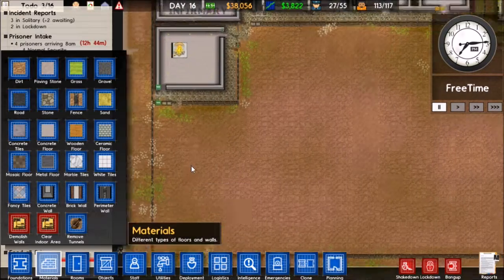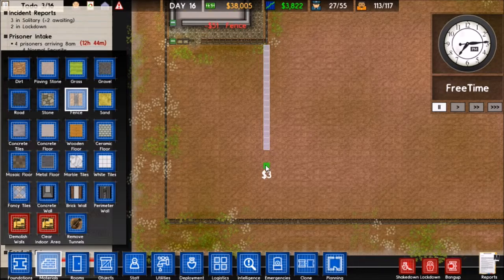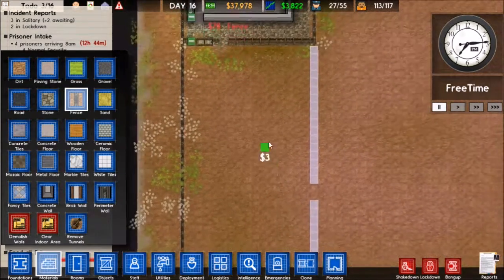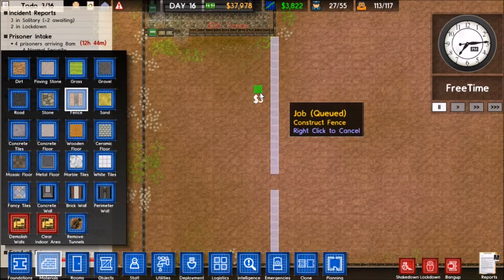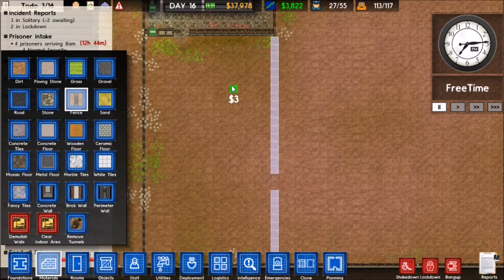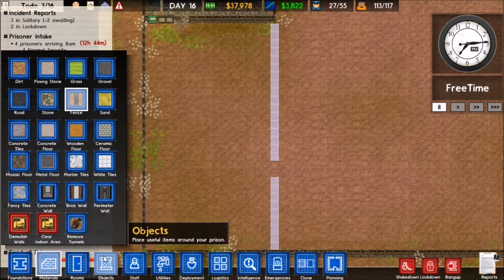First of all, what I think I'm going to do here is extend this fence down here and have it come down again. And I think I'm going to make a yard over here.